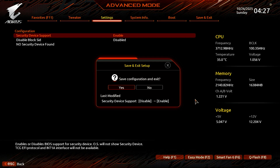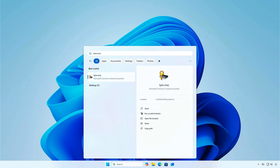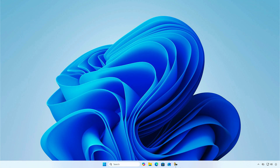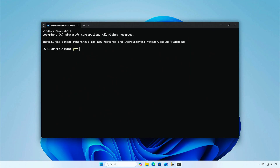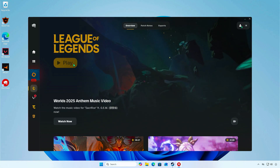You can now press F10 to save the changes and restart your computer. As you can see, once the computer restarts, TPM is now ready to use. Now you can play the game without any issues.